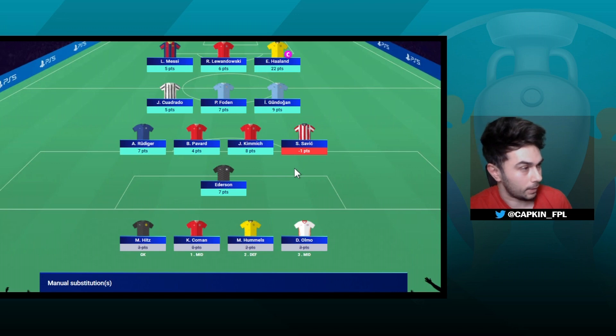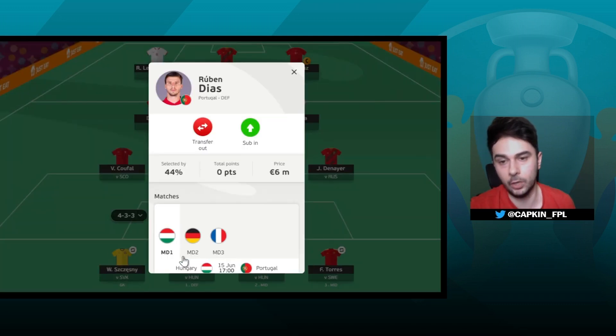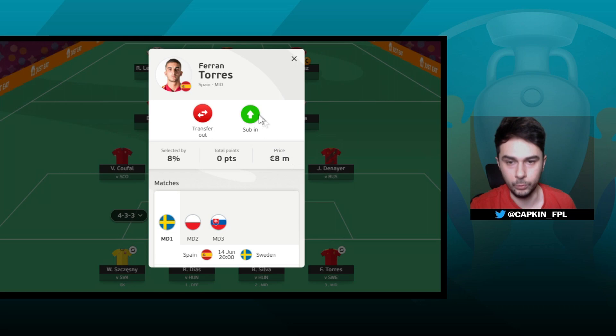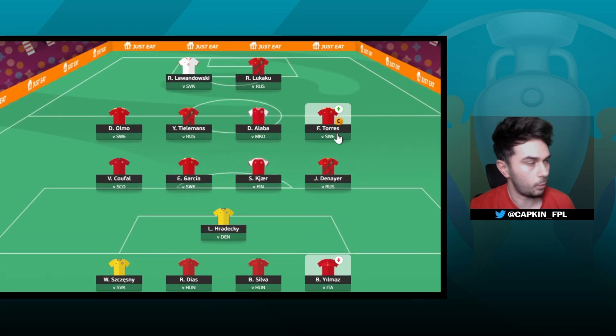That time it didn't work out — the substitute gave me a minus one, so I lost a couple of points. It's very important to have players who start and have a real chance to play a lot of minutes. If you're bringing in substitutes who haven't got the chance to play, you're not helping your team. For example, if Yilmaz only gets me one point — he plays 60 minutes and gets a yellow card — that's not enough. He becomes the lowest point earner, so I remove him. Minus one point, but it gives me another chance on another player.